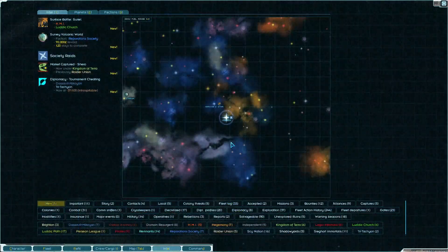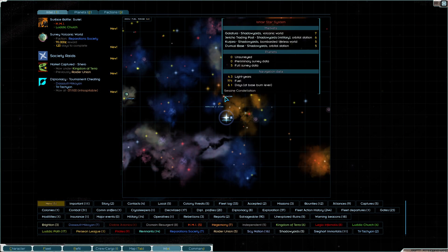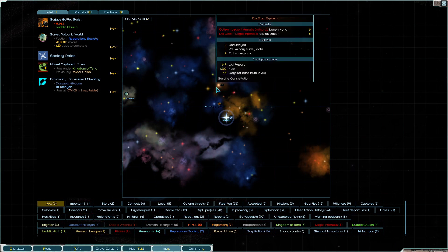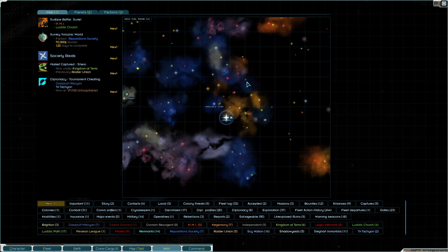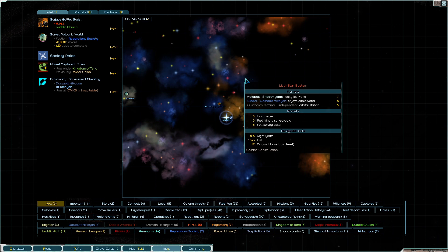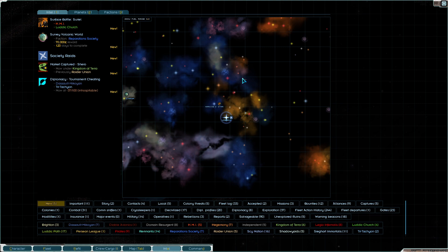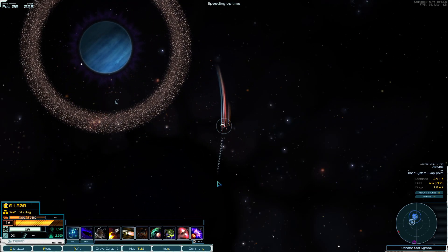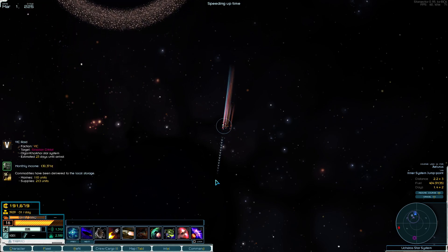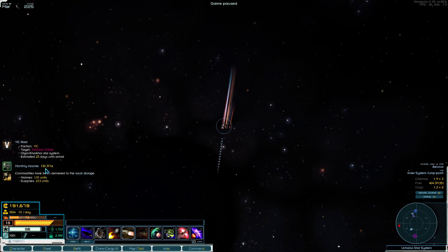Remember, we punched some stuff in the Lilith system before. That's why we have demand there. Those could be good. And since we didn't buy weapons off the black market, we're making cash back. We have supplies, we have marines, we have whatever this is. We're raiding, I'm sure you are.